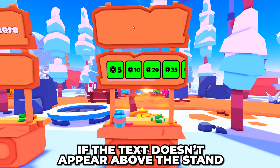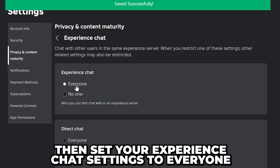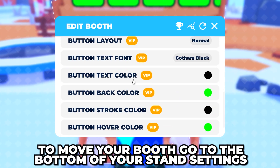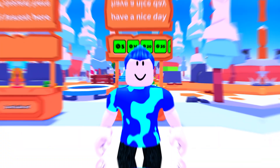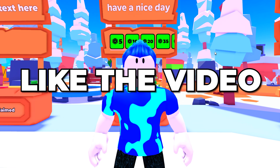If the text doesn't appear above your stand, you will need to set your experience chat settings to Everyone. Once you're happy with your stand, click the cross to close the settings. To move your booth, go to the bottom of your stand settings and select Unclaim Booth, then claim a new booth. You now know how to make a game pass in Please Donate — please leave a like if you found the video helpful.